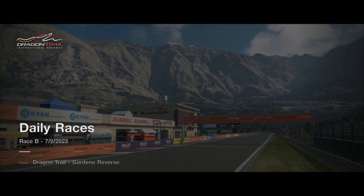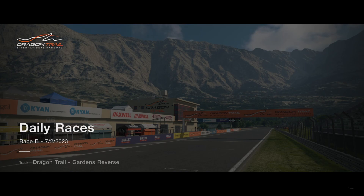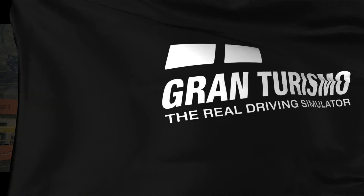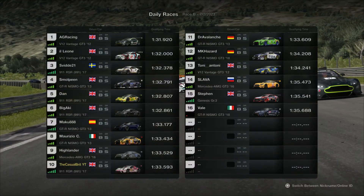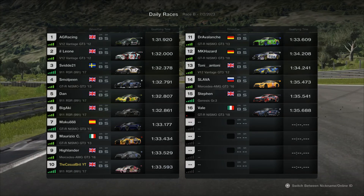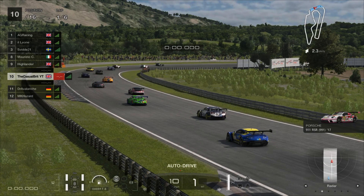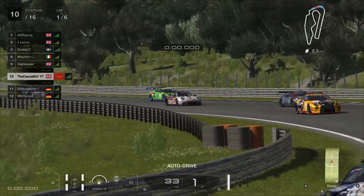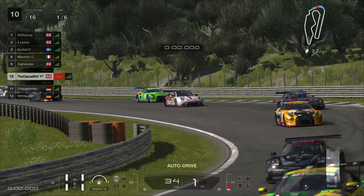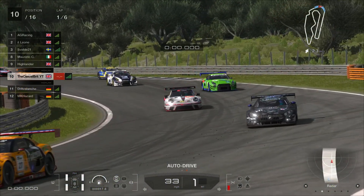Hello everybody and welcome back to another video. Welcome back to Gran Turismo 7 where we are jumping in for a daily race B at Dragon Trail Gardens, the reverse layout. We are in Group 3 machinery, but before we get into the racing action, hit the like button if you are enjoying the content and subscribe if you are new around here or haven't already. With that all said and done, let's get into this race.